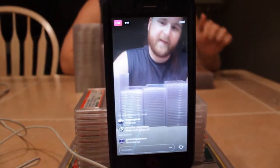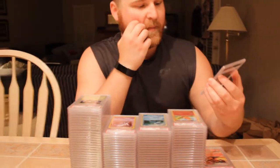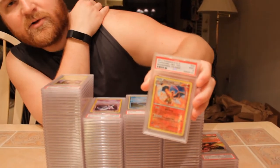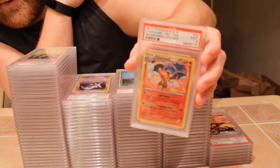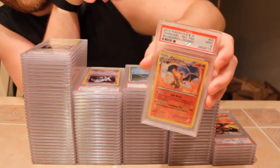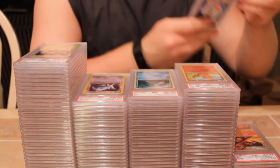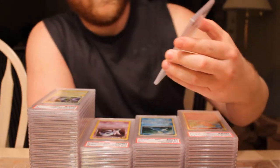Starting us off on the Charizard pile, we have a 2012 Boundaries Crossed Charizard reverse holo — looks great on camera. Next we have a 2009 holographic Charizard Level X from Supreme Victors with a mint nine. It's a nice looking card.